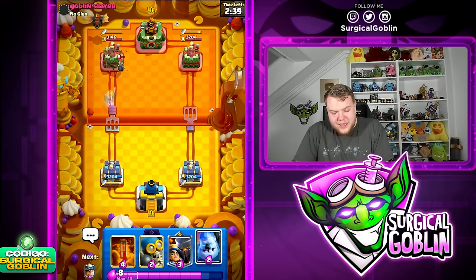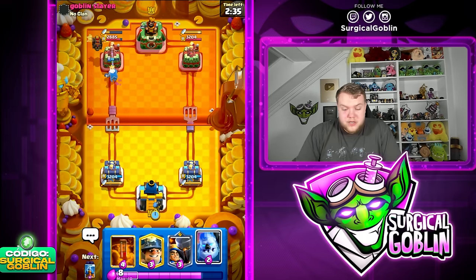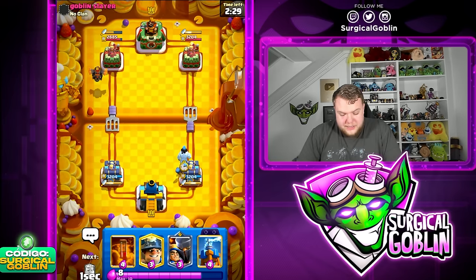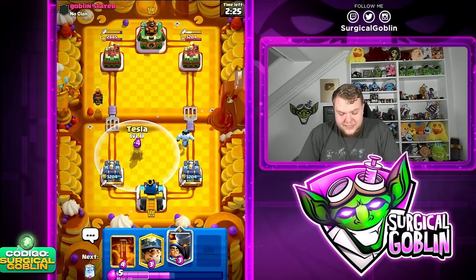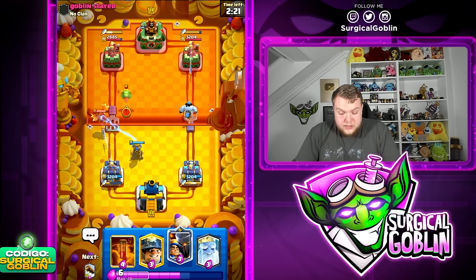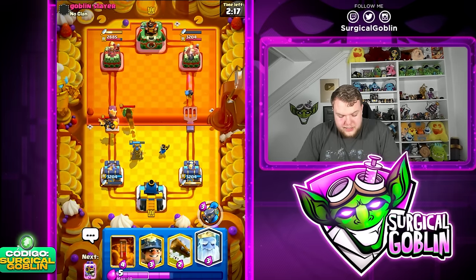Not sure if I could have played it differently — maybe more aggressive with the Little Prince or more Bombers offensively. Let's try to end today's video with another win. We're up against someone called 'Goblin Slayer.' Let's see if it's a Goblin player. Tesla on defense, and he goes with a Baby Dragon.